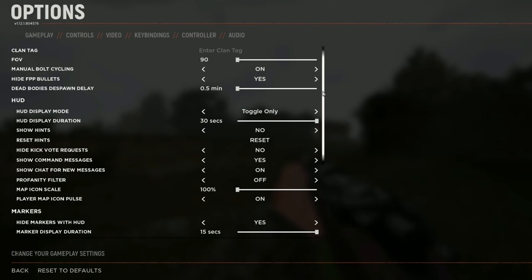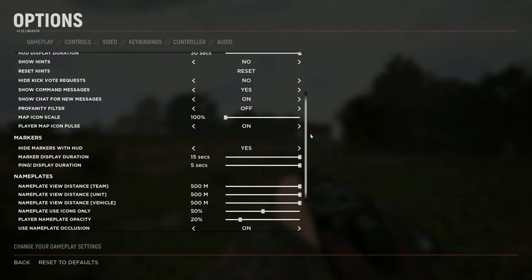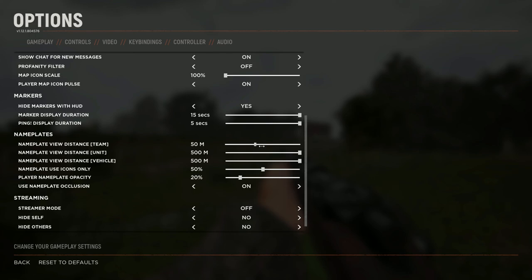Once done, scroll down until you see nameplates and turn the sliders for team, unit and vehicle up to the maximum, which is 500 meters. This lets you see friendly tags above players' heads much further away, helping distinguish friend from foe and prevent friendly fire. If the HUD feels cluttered, try turning down the player nameplate opacity to about 20% and turn on nameplate occlusion to only show friendly tags within your field of view and not those obscured by buildings, walls or hills.